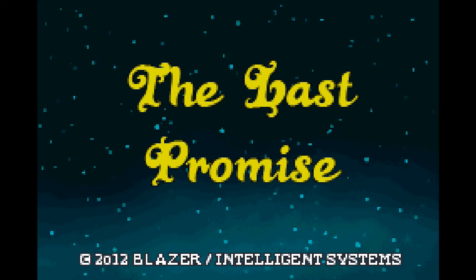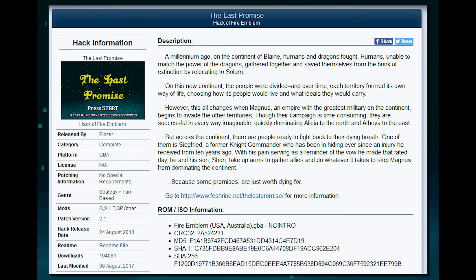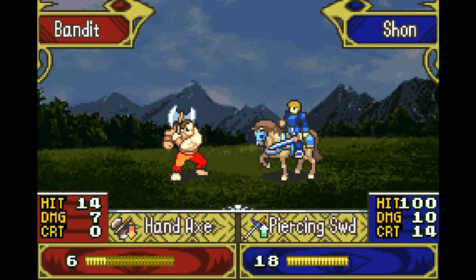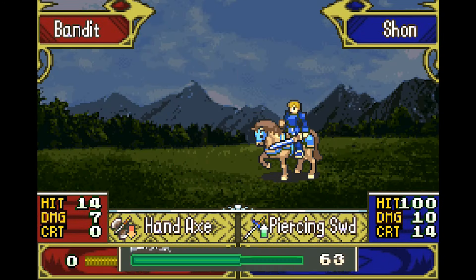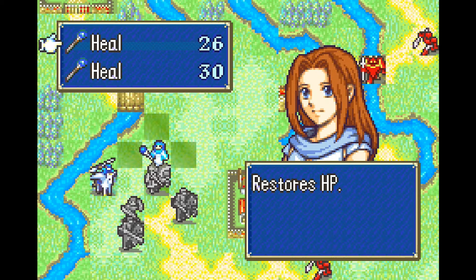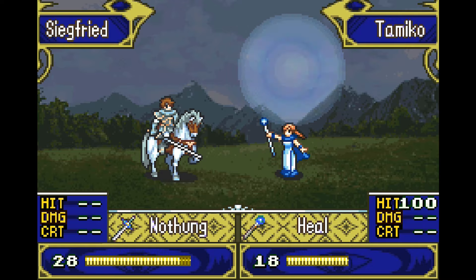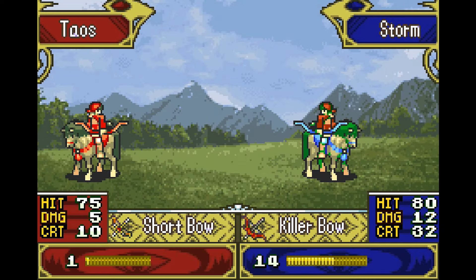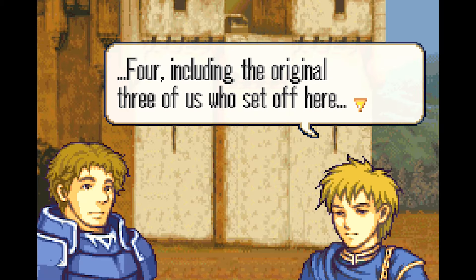The Last Promise is not only the most famous Fire Emblem ROM hack, but it's also one of the very first to be completed and serve as its own original campaign and story, at least in the West. Before The Last Promise, Fire Emblem ROM hacks were limited to challenge map edits and character mods — that's what The Last Promise started off as, before becoming the legendary fan project that it's known as today. And yeah, it's pretty amazing. Just be sure to keep awake through all of it.